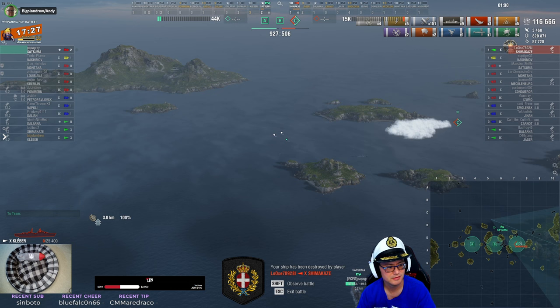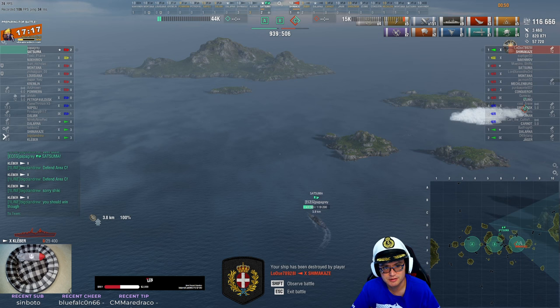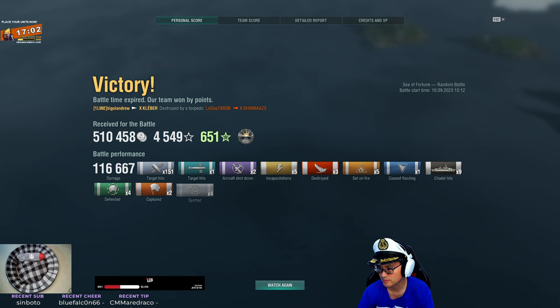Satsuma and Shikishima are basically the same ship. So it's the Satsuma versus Shimakaze now — he's smart, he just turns and runs. That's exactly what he should do. The Shimakaze also just blew all his torps — I don't even think he has them ready.